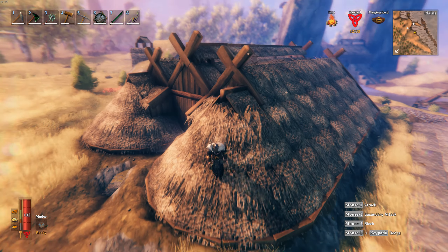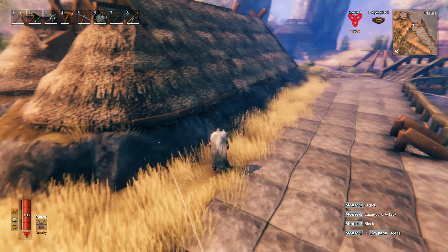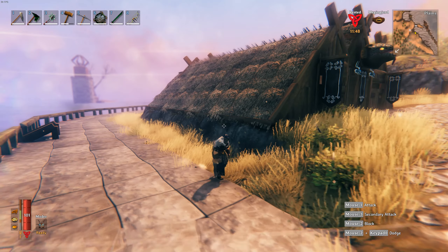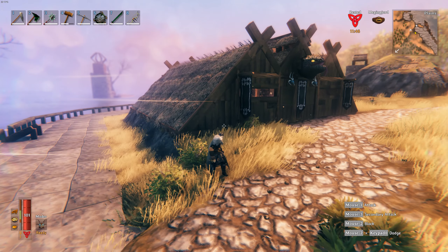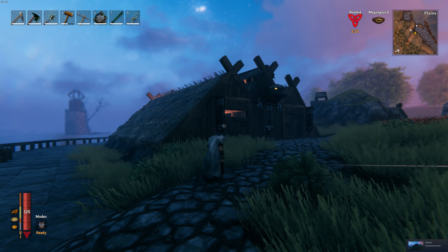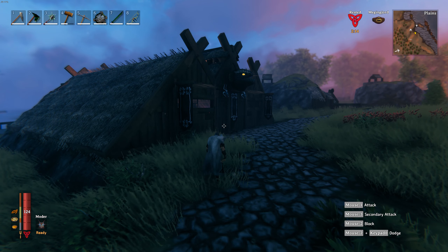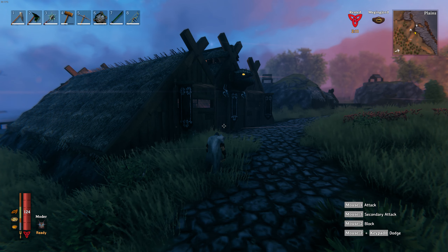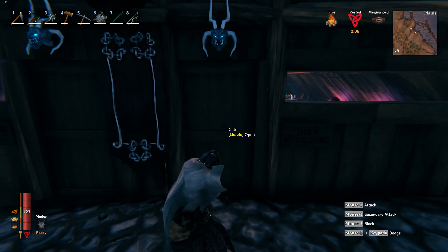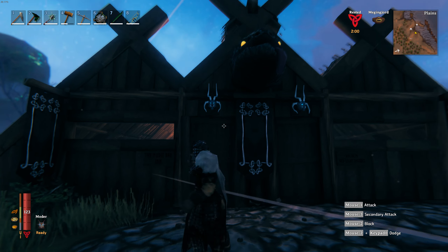Nothing fancy, nothing special. I just started building it and I had no idea what I was building, but it got built anyway. This is the Nudie Bar. Let's head in when it gets dark — the sun is going down and it's time to go into the Nudie Bar. For those who don't know, it's from Married with Children and Al Bundy — the Nudie Bar. It is Valheim's red light district. Let's go have a look.